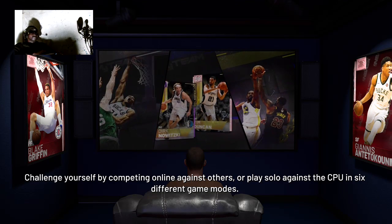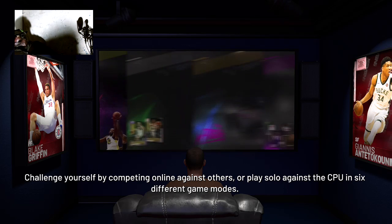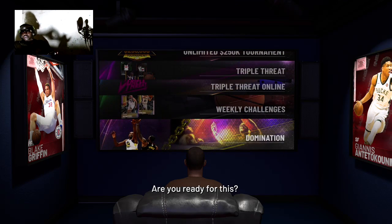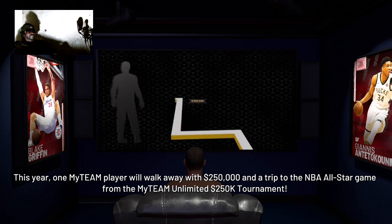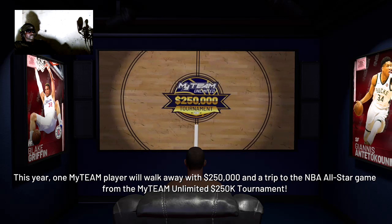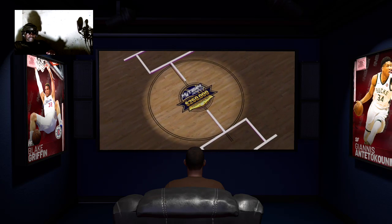Challenge yourself by competing online against others or play solo against the CPU in six different game modes. These completely revamped and all-new game experiences will offer unique gameplay suited to your style. Are you ready for this? This year, one My Team player will walk away with $250,000 and a trip to the NBA All-Star game from the My Team Unlimited 250K tournament. Head over to the all-new My Team Unlimited game mode to see if you have what it takes.